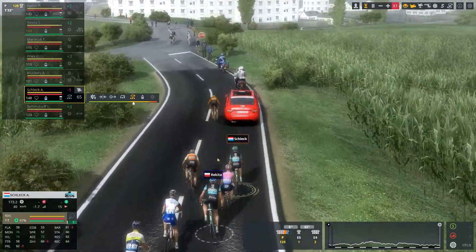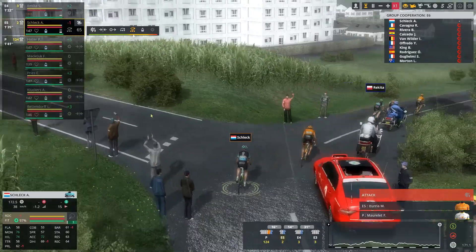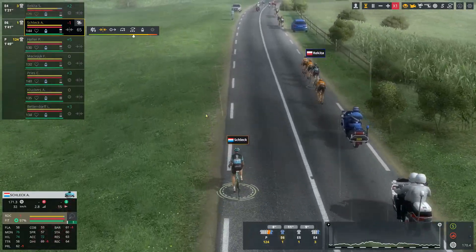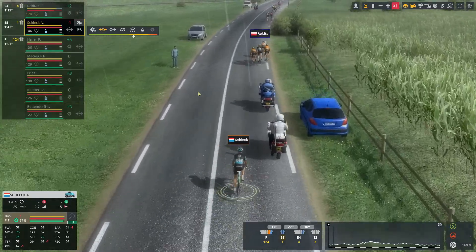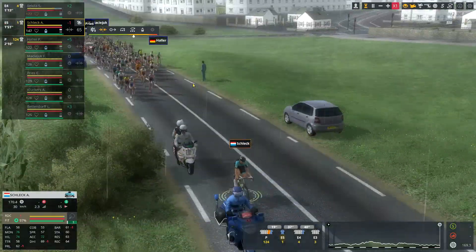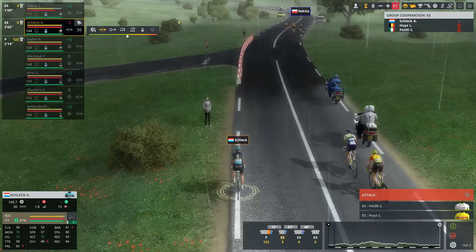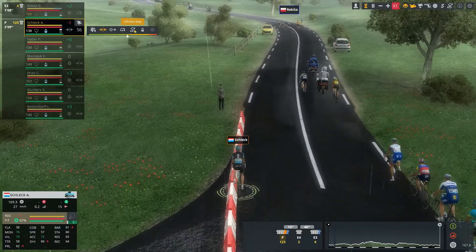Our team wants us to ride on the front of the group for 25 kilometers as our teammate attacks and goes into the breakaway. We inadvertently go into a move off the front ourselves. I think the route is punchy enough towards the end that it suits us, but not so much that I'm going to risk losing the opportunity to get XP by ignoring the team's orders. I'm going to do my job, ride on the front, and then we'll see whether or not we have enough left in the tank to contend for the victory.